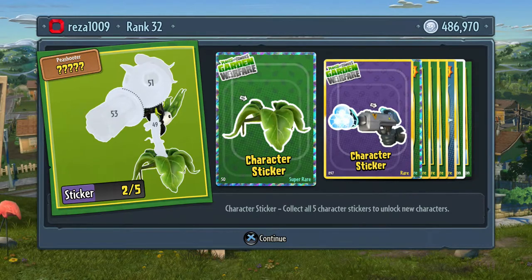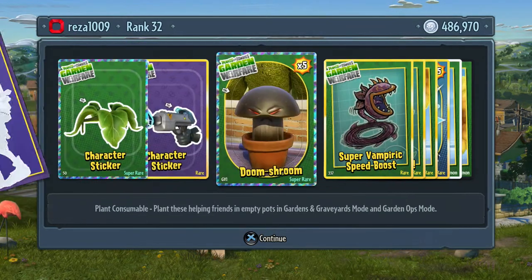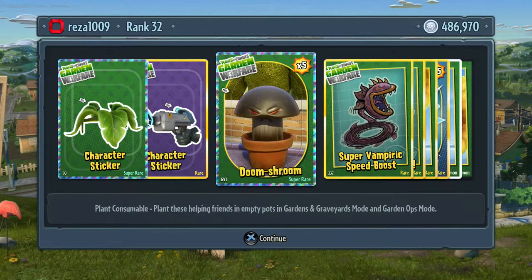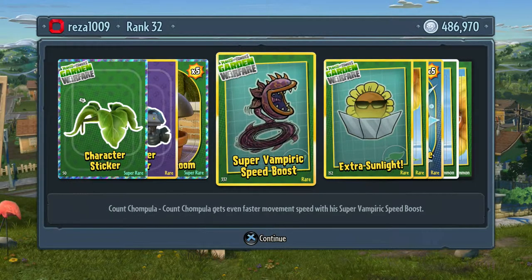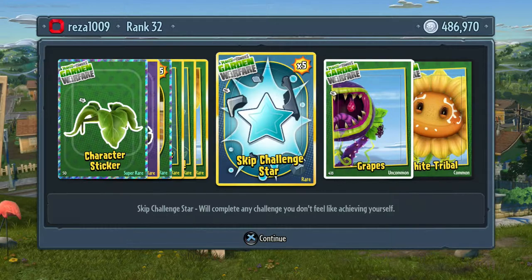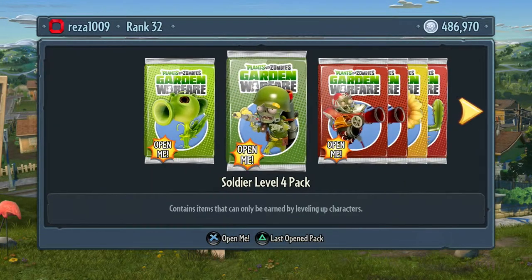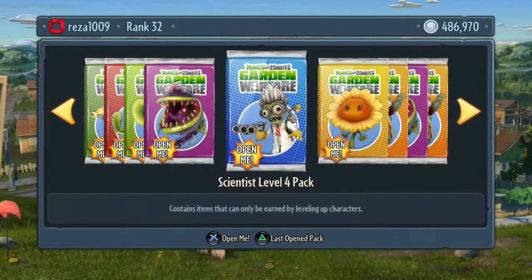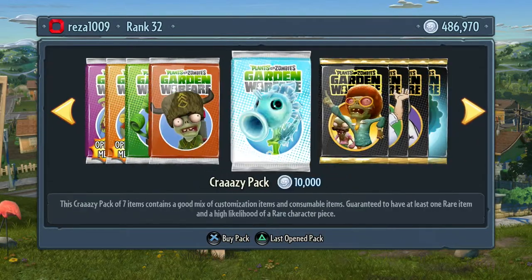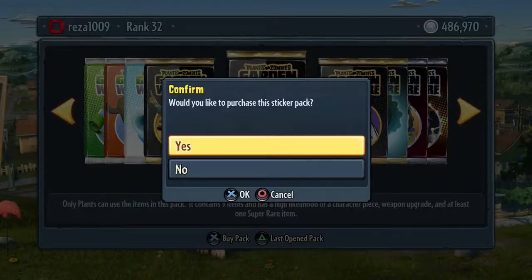We got one for a Scientist and one for a Pea Shooter, some Doom Shrooms - those are pretty cool. Vampiric Speed Boost will go well with the Count, extra sunlight flashlights - there we go. I think that's what we wanted - five skip star challenges. There will be a lot of new stuff because I haven't really opened anything on this account, wanted it to be quite fresh for the video.